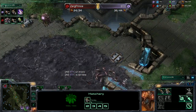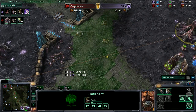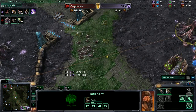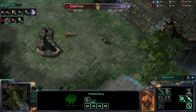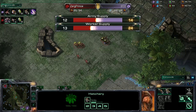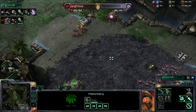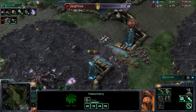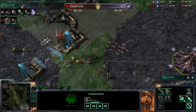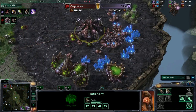We have some serious BM. STN is far ahead in workers — 21 to 13. He's building two queens again, telling this guy how terrible his micro is. I kind of have to agree, because with this kind of aggression when you have speed and your opponent doesn't, you really should have done some serious damage by now and Zerg Prince has not been able to do that. Four banelings coming in right now — he's got to get his drones out of there.